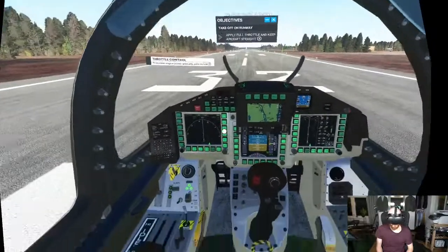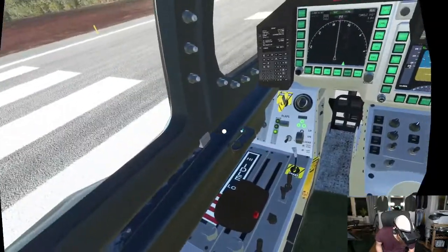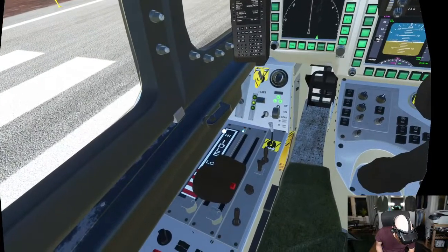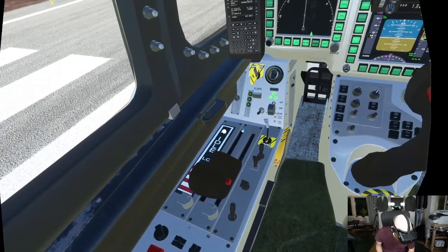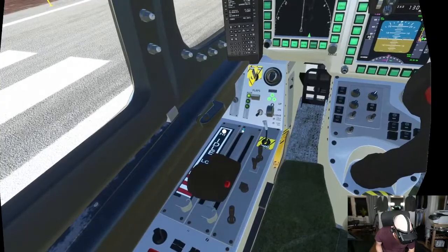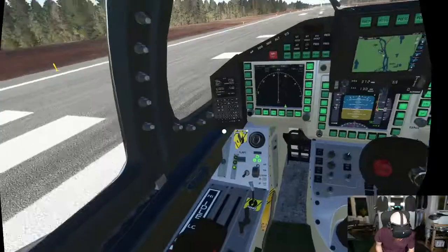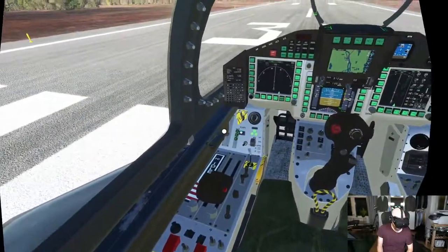The tricky part with this one is to just understand where everything is. Landing gear? Flaps? Okay, so that's the flaps. Is it flaps up and flaps down, perhaps? Does that mean that they are in the up position? Oh well. Let's just go.